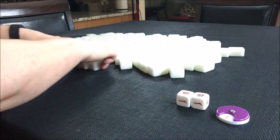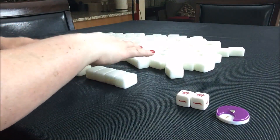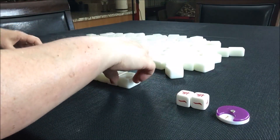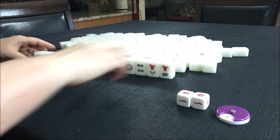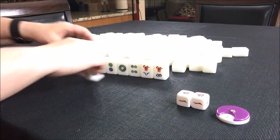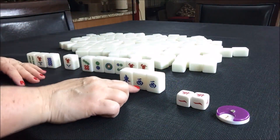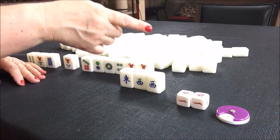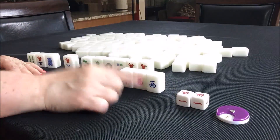I'm going to grab 13 random tiles. If you pull four from each side and have five in the middle, you have enough. Let's see what kind of hand we can play here. We have a pair of west. Even though that's not my wind — I'm east, which is number one — south is to my right, west is across from me, so this would be their wind.